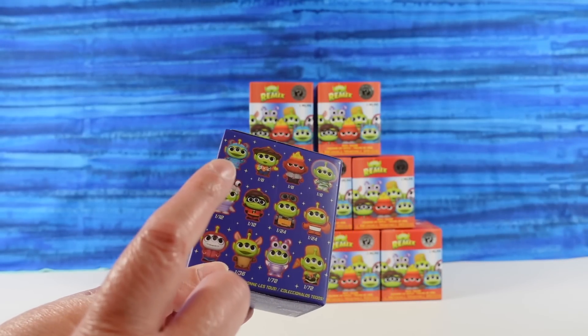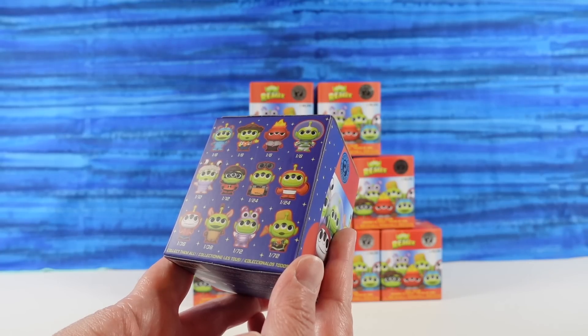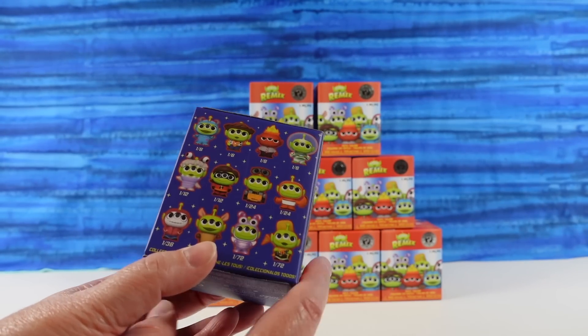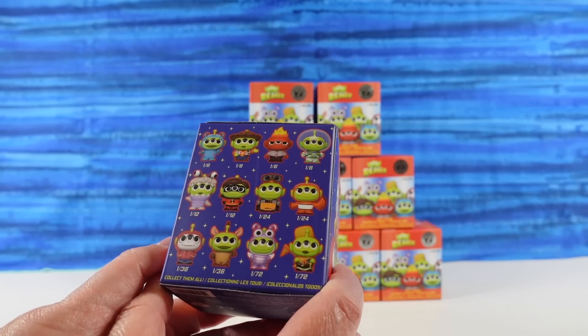Currently, Paul looks like Boo right now. There's not one on here that matches me. I guess maybe Wally because I'm wearing a yellow shirt. That's true. Paul's wearing purple, I'm wearing yellow. That's why we're those people.